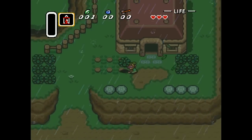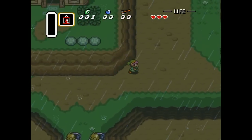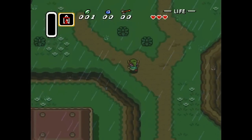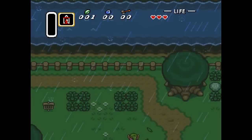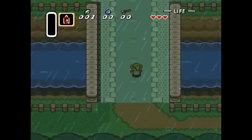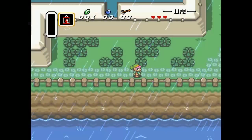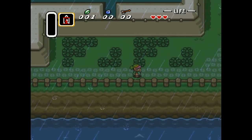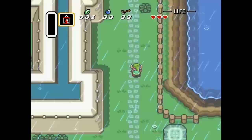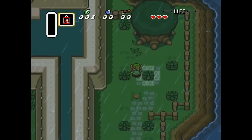There are guards blocking the path — the only way you can go is to the castle up this way. There really aren't any secrets along here; this is really just like a tutorial level, an introduction level. One thing I found cool was these signs say 'Fufu,' which is pretty cool. Yeah, that's about the only secret along this area.